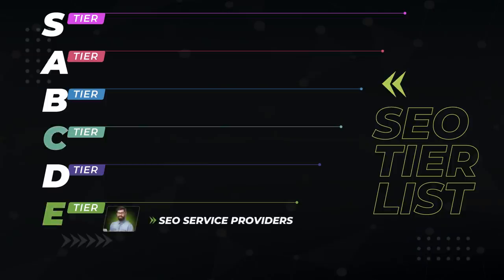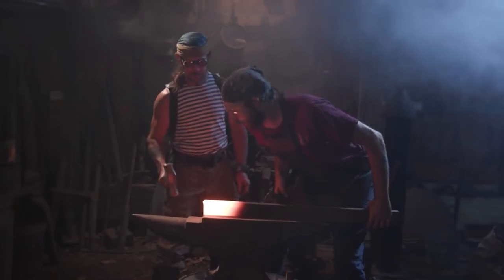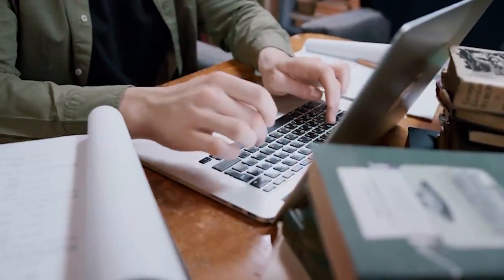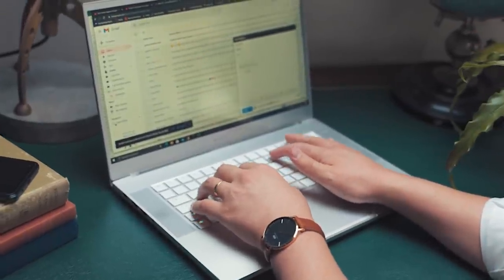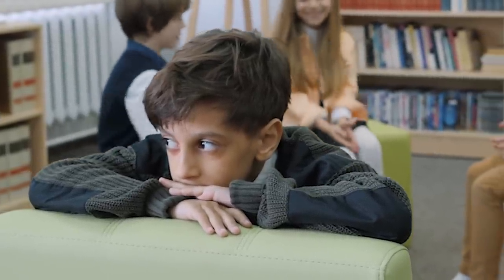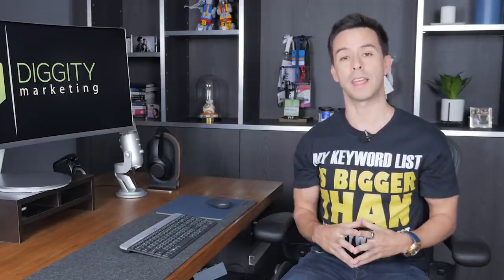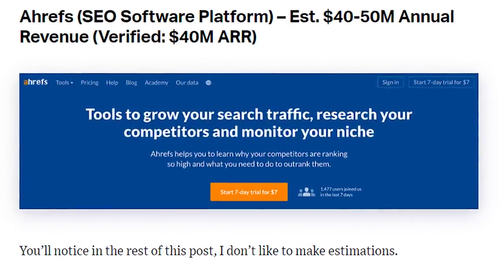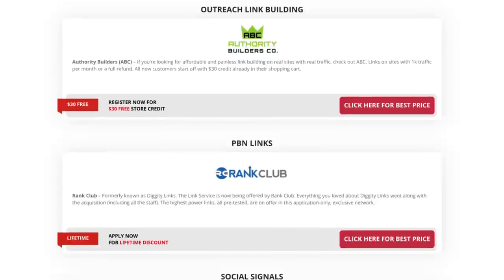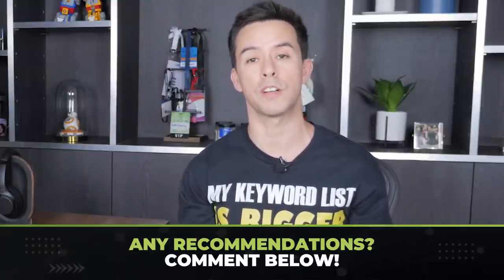Starting with the E tier. Hands down, the quintessential E tier build is that of the SEO service provider. The SEO service provider build puts most of their skill points into crafting — they provide various goods and services to other SEOs. These are your writers, link builders, or people building social profiles or GMB setups. These craftsmen can also include speed optimization services, website themes and builders, SEO tools, and rank trackers. Now don't get me wrong — just because the SEO service provider is at the bottom of the list doesn't mean they're not useful. They're still a very necessary part of the game, they're just not directly focused on ranking websites. So can we actually call it SEO? And don't sleep on their ability to make money — SEO tools crush it, so do content agencies, and so does any service provider that's at the top of their game.